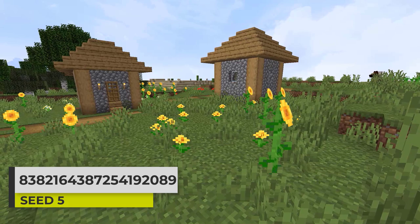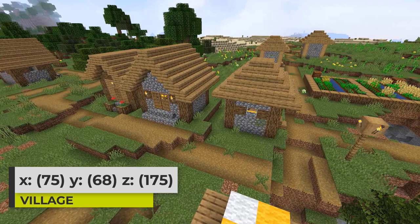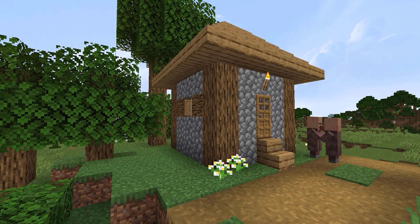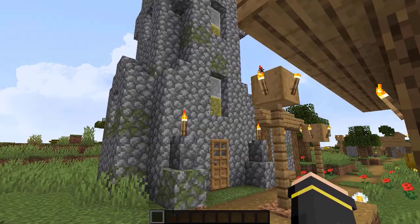I want to start off with a seed that has a village that partly generates inside of a sunflower plains biome. The village itself stretches quite a far distance. There are certainly plenty of buildings here for you to explore and there are two farms here too. The village generates with some little exposed caves poking around, and one of them has a tree down in it.